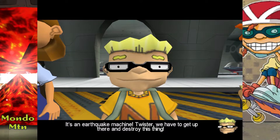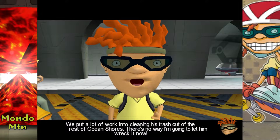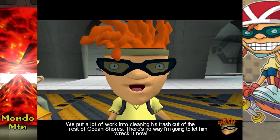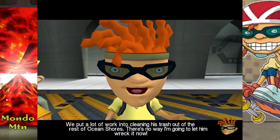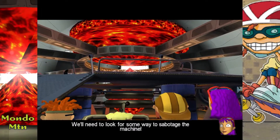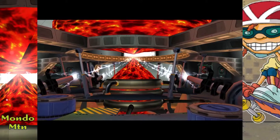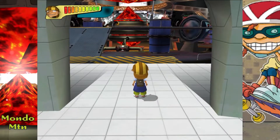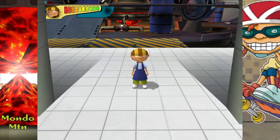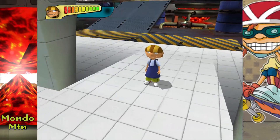It's an earthquake machine. Twister, you have to get up there and destroy this thing. We put a lot of work into cleaning his trash out of the rest of Ocean Shores — there's no way I'm going to let him wreck it now. We'll need to look for some way to sabotage the machine. Well, I guess he's trying to create an earthquake to summon a tsunami to destroy Ocean Shores. That's pretty diabolical, not gonna lie.